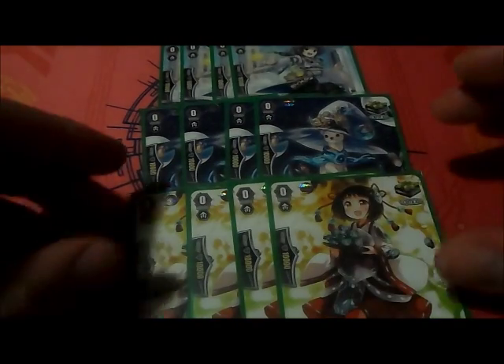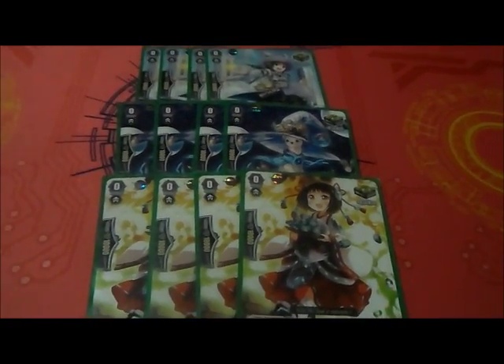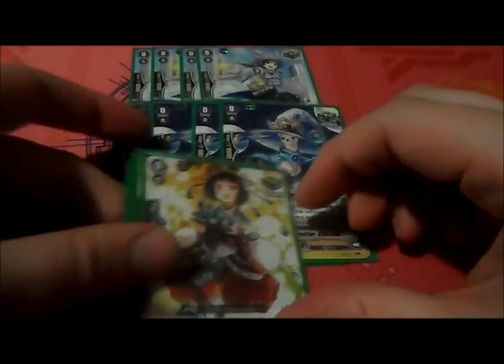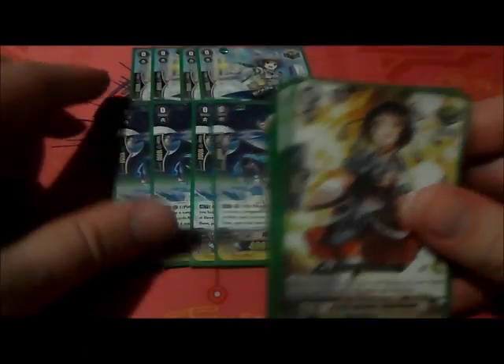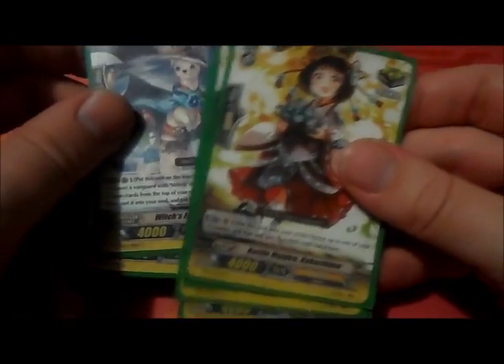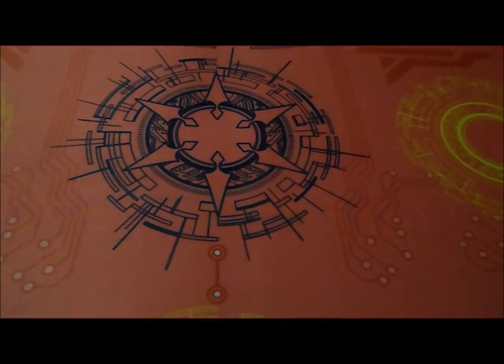Next, we're playing four copies of Battle Maiden Kakari Hime, just for that boost. Her skill comes quite handy too — you just shove her in the soul, and you give your Vanguard or any of your units 3,000 power. That is a very cool thing.